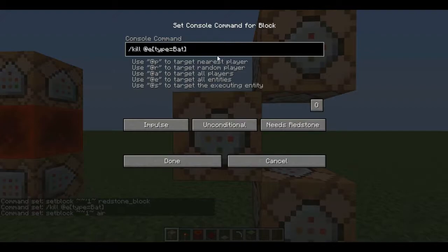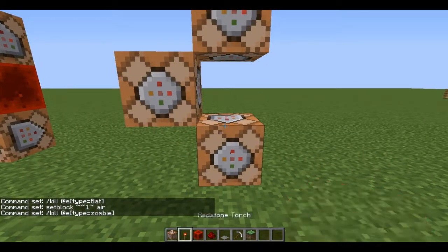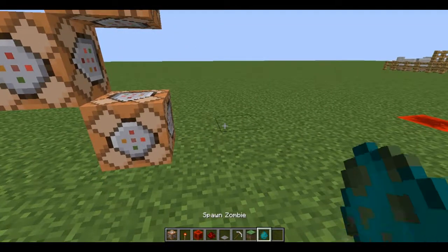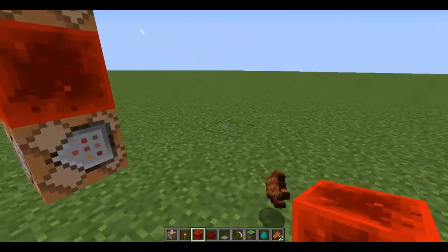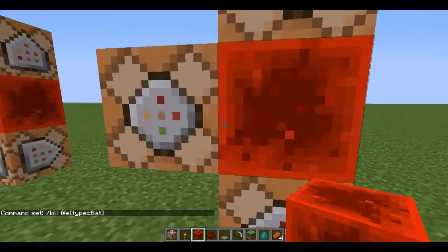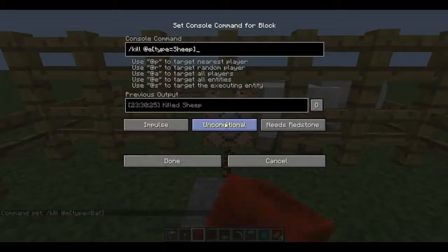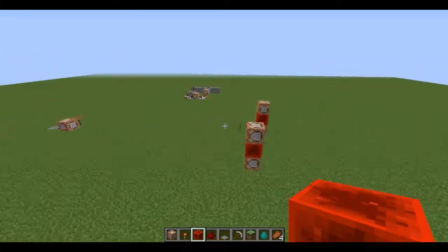To customize what entity it kills, just swap out the entity name. For example, replace 'bat' with 'zombie' — z-o-m-b-i-e — press done. Let's set difficulty to easy, then spawn a zombie. Place it down and there we go — it instantly kills them. Same for bats: it just kills them the moment they spawn. Here I have sheep spawned in and the command is set to kill sheep — step on it and there you go, it kills any entity you've specified.